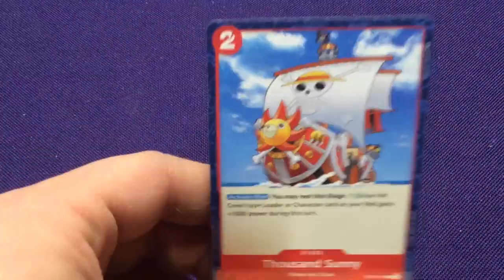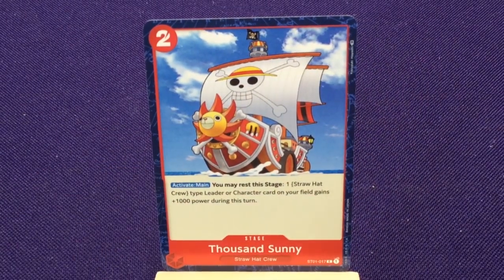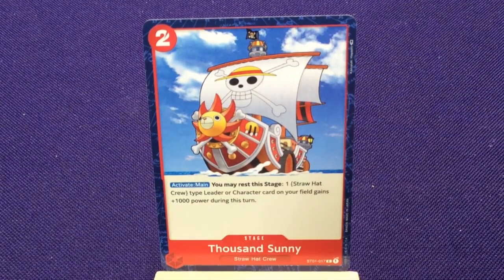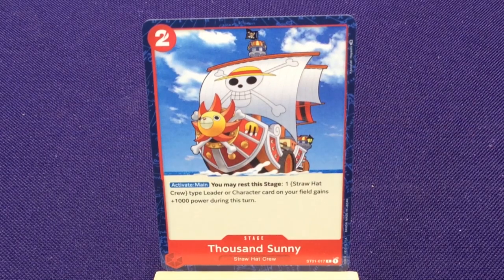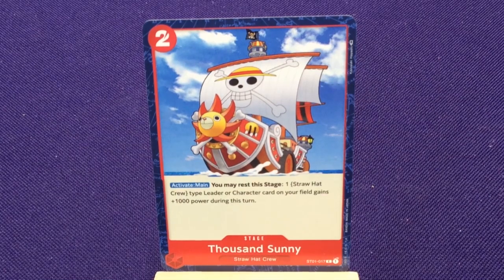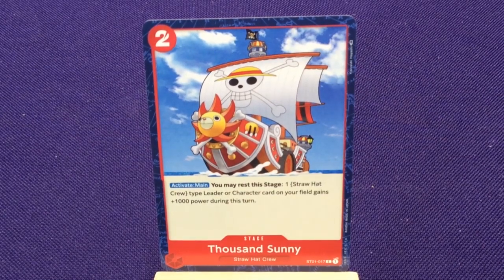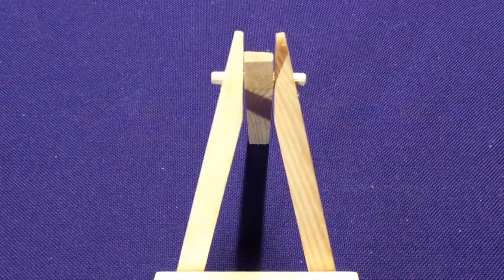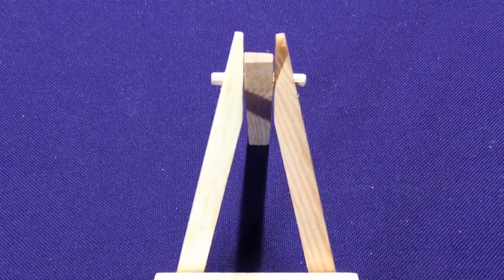The last card type to look at is our Stage Cards. When these come into play, they go in the Stage Area. This one is Thousand Sunny, Straw Hat Crew, and it gives you an active ability during your main phase — they might have other different abilities based on the card. There's only one Stage Card type in this set, with two copies included, so it's unclear how many you'd want in your deck.